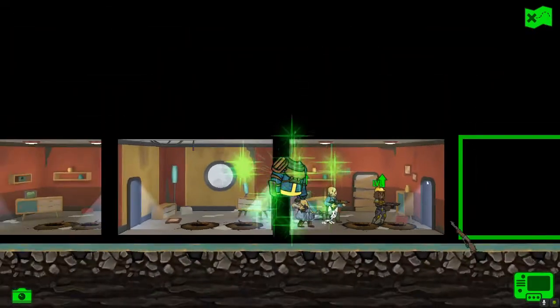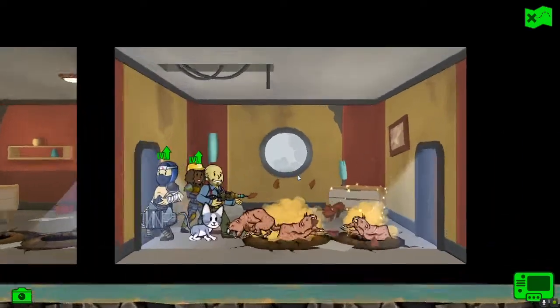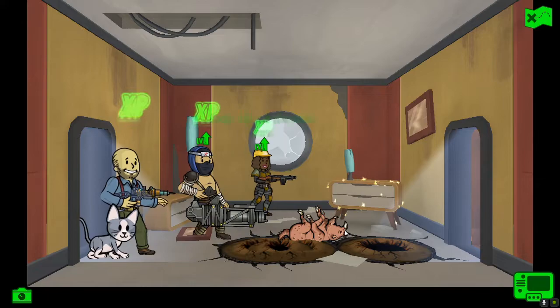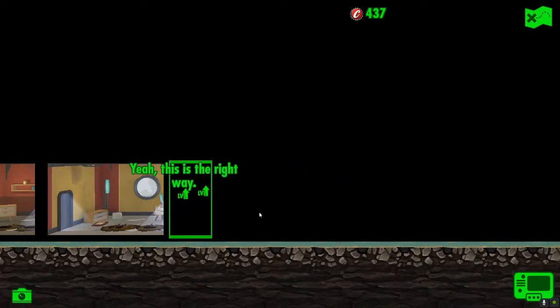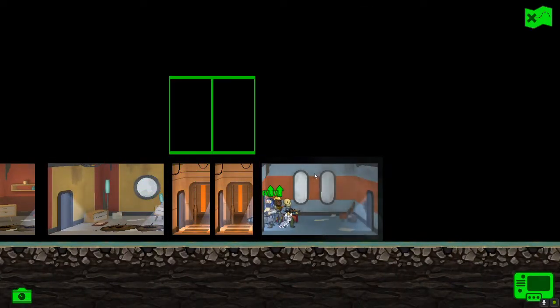Mole rat - oh, a BB gun. That'll go straight in the bin. On we go, next room. And it's more mole rats - my goodness, at this point I don't know why I'm even surprised. And it's caps - lovely. Oh look at that, we're nearly at 500 caps. There's a lift we're not going to use, and another lift we're not going to use. On to the next room.